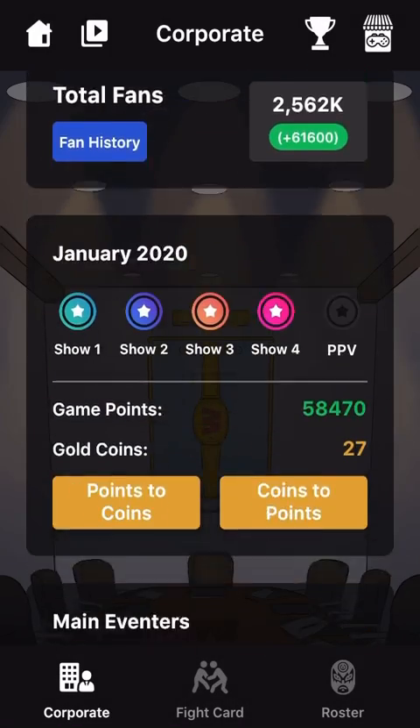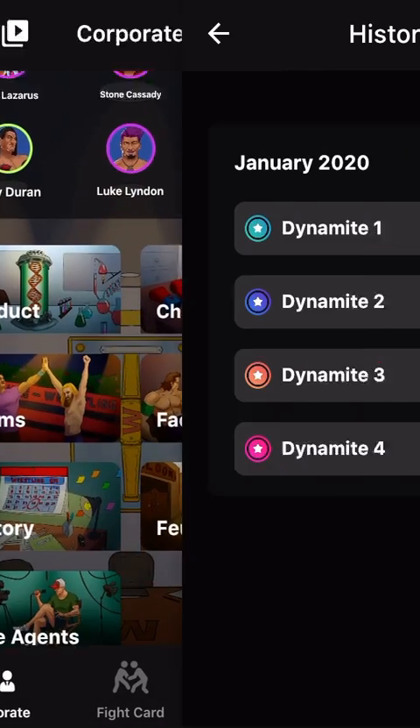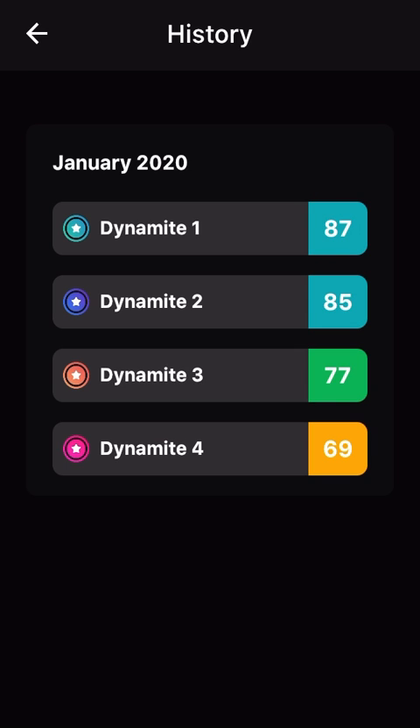Let's go to the main menu first of all, let's go to the history. Dynamite 1 got 87 — that was our first ever show. Dynamite 2 got 85, Dynamite 3 got 77, Dynamite 4 got 69. So we're a bit on a decline over here, but it is a pay-per-view.